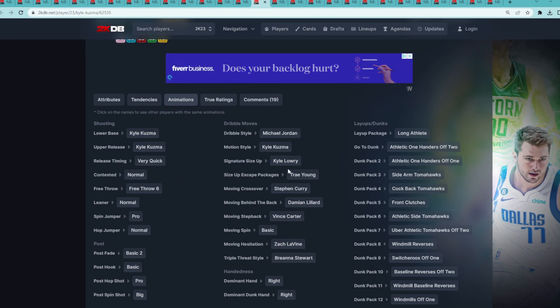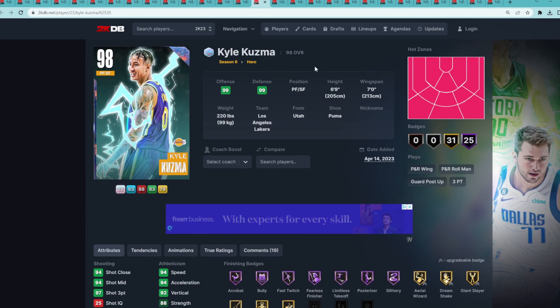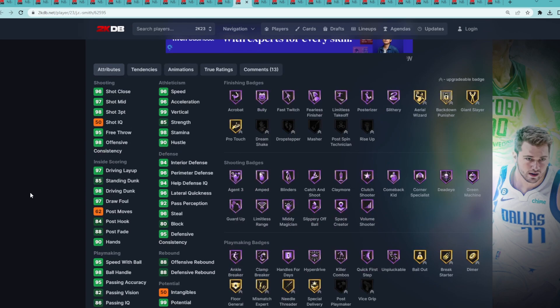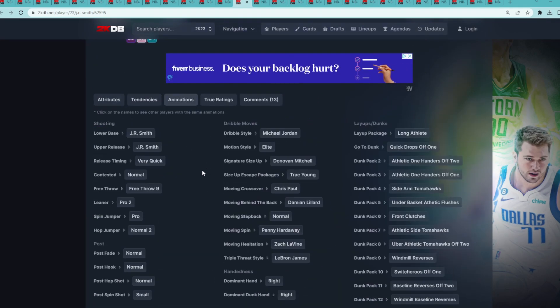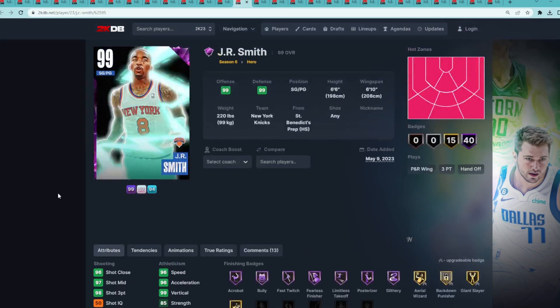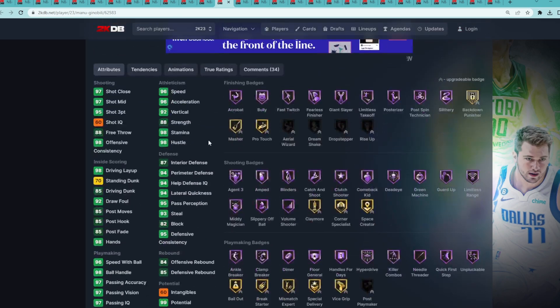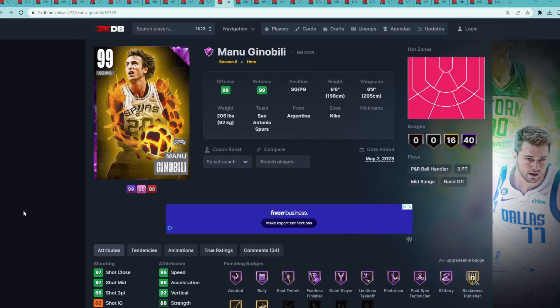Kuzma also has great dribble sigs with the Kyle Lowry size up, Trae Young escape, Nate behind the back, and pretty good dunk packages — the 14th best hero card. At number 13 is Dark Matter JR Smith. The Henny God is a bucket on the offensive end — 6'6 point guard, 6'10 wingspan, dark matter so great all-around stats, every single Hall of Fame shooting badge, and really good Hall of Fame defensive badges. His jump shot could be better, but he has elite dribble sigs: D-Mitch size up, Trae Young escape, Dame behind the back, quick drops off one, and front clutches. At number 12, Manu Ginobili and JR Smith are very close and similar point guard cards — Manu just has a better release, and JR has slightly better dribble sigs.